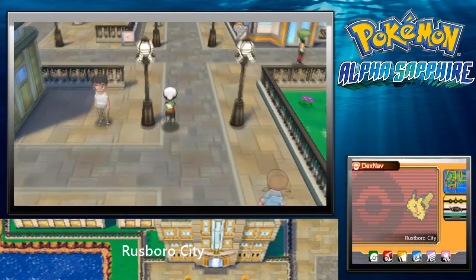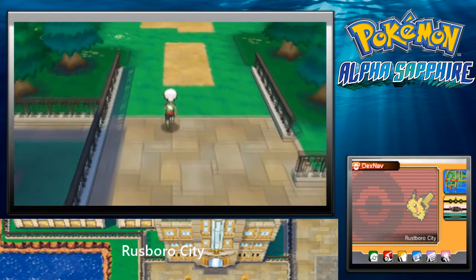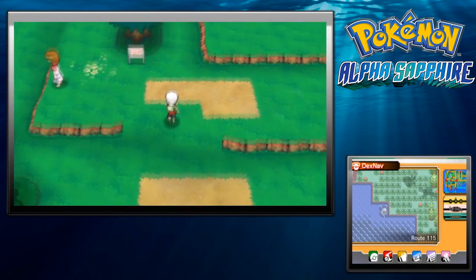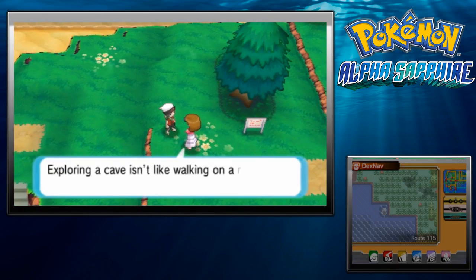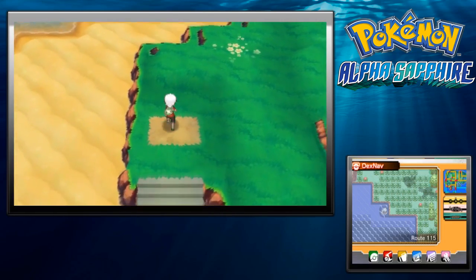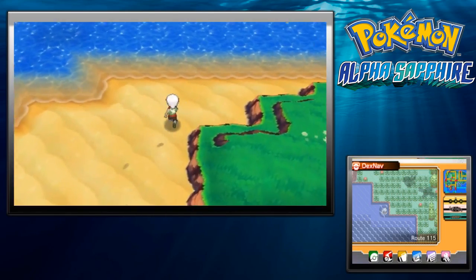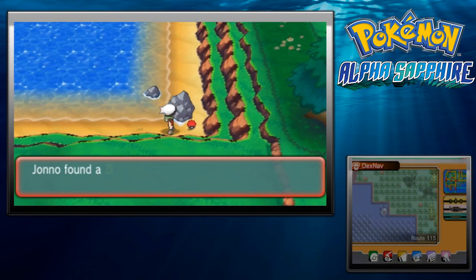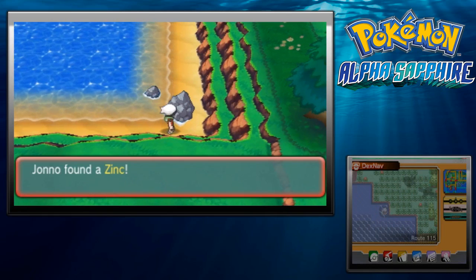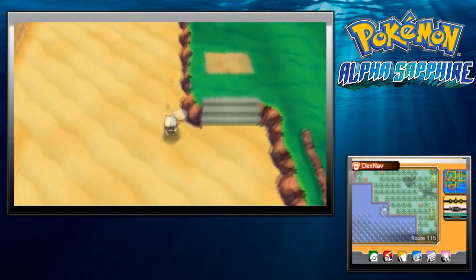Let's head out to Route 116, but before that let's check Route 115. There is an item we can get here. We ignore some hiker dialogue about caves and find... Zinc! Zinc raises a Pokemon's Special Defense through effort values. I'm not going to use it just yet, but it will come in use much further down the track.